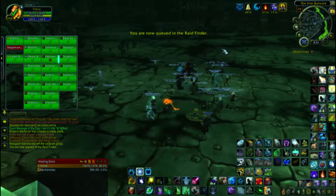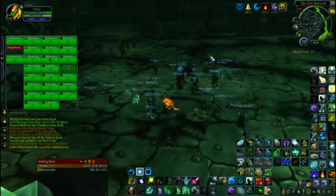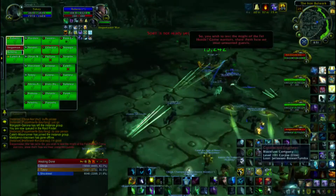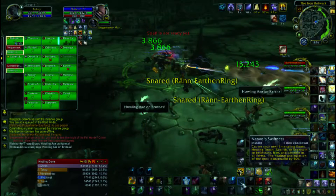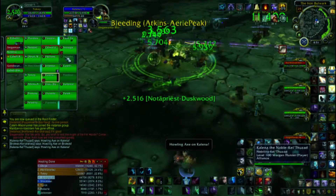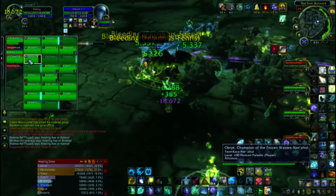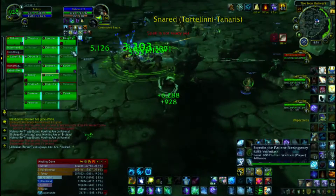It's kind of hard on normal and heroic because you're gonna get flooded with ads unless you guys have good DPS, then you'll be able to take this boss down with no problem. 'You wish to test the might of the Fell Horde? Come, warriors — show them how we treat unwanted guests.' Obviously dodge these things because you don't want to get hurt. Whenever you see a swirly on the ground you want to dodge it.